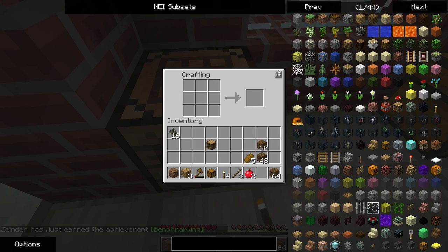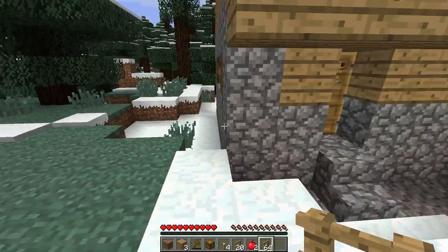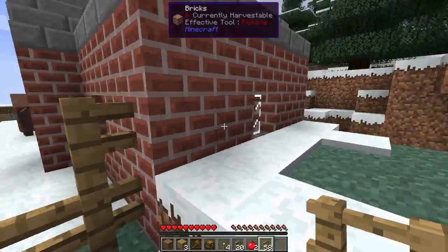This place has torches so it's good to go. I could just use NEI to help me craft a metric ton of these real quickly, but I am going to cut some corners — places where I can use less, I will.